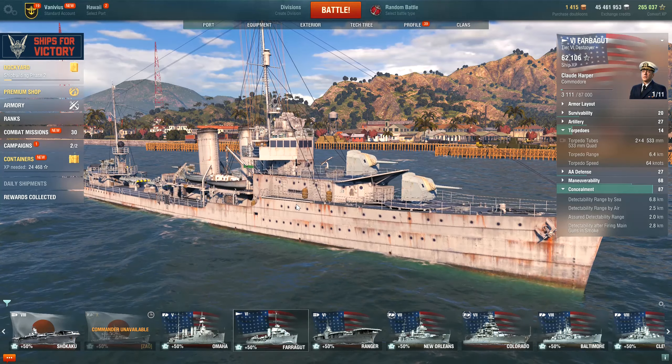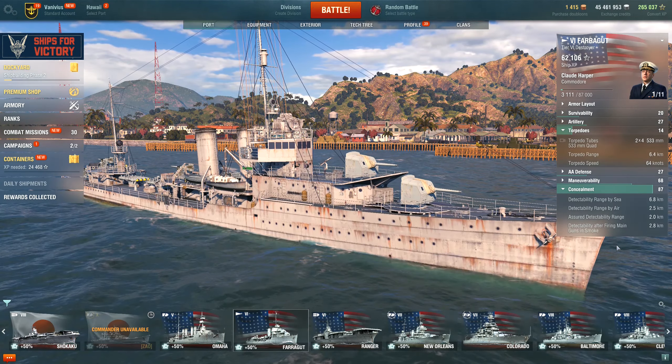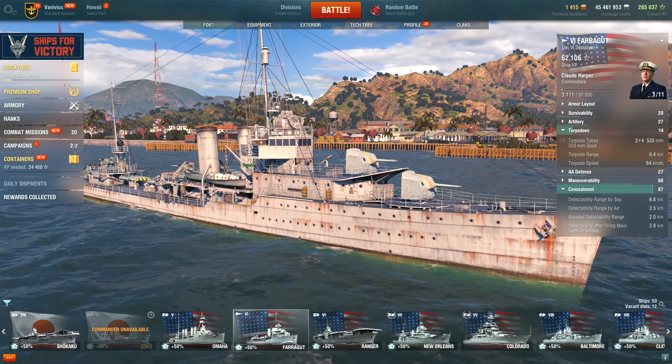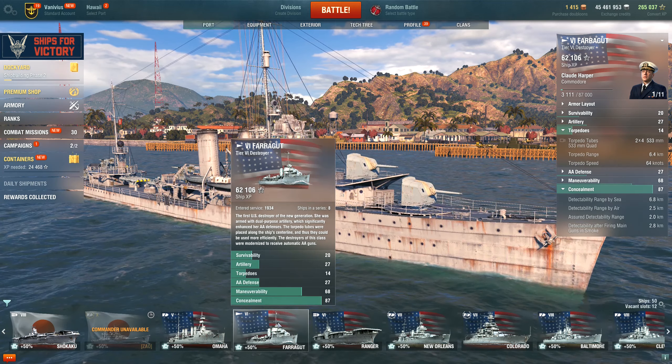Hello friends, welcome back to the channel. Today we'll be playing World of Warships and we're going to take out the American tier 6 Farragut Destroyer. It's one of the best destroyers in the game — it's also one of the best ships in the game.